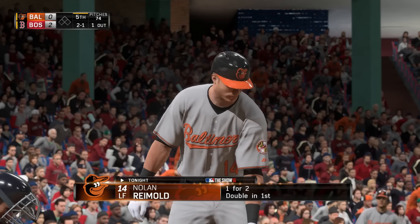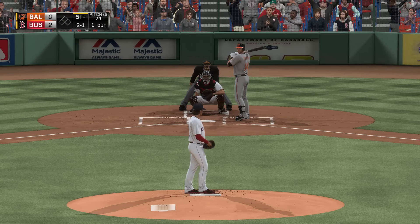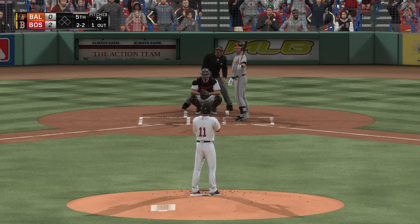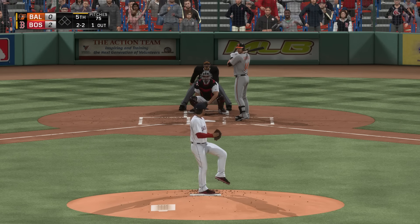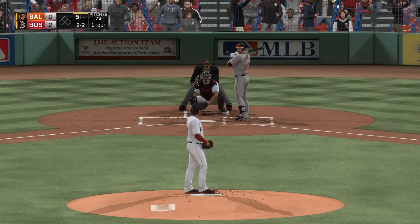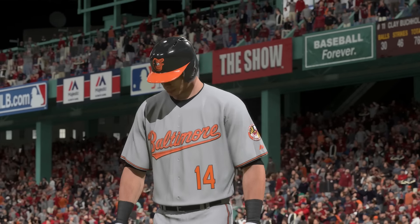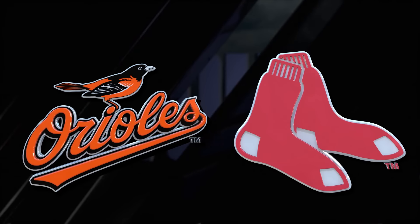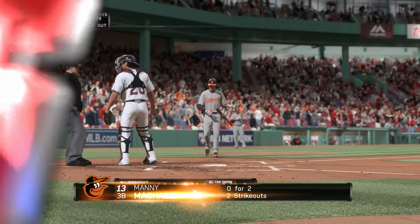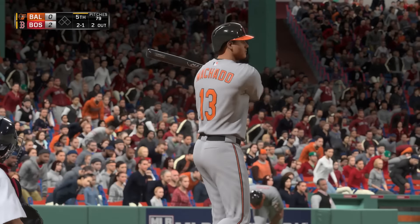Nolan Reimold strides in — grounded out his last time through. All even now two and two again, he sends it out of play — and he struck him out! Good pitch there as he registers his eighth punchout of the ballgame. Sometimes as a hitter when you get into that cycle of fouling off pitch after pitch trying to protect, you just feel like you have to swing at everything you see. He knows that out on the mound, so he just keeps going farther and farther away from the strike zone until he finally gets a swing and miss.